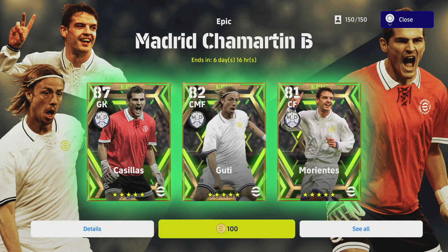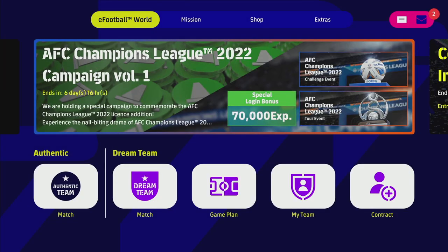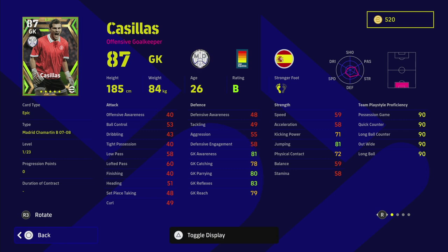I'll show you the best way to train these guys up, and I'm also going to show you alternatives if you don't want to spin, want to skip this one, or don't have any coins. I'll show you alternatives you can buy with GP - players very similar to these epic players for Real Madrid. So we're going to start with Cassius, who is the goalkeeper here, and he's got insane stats.